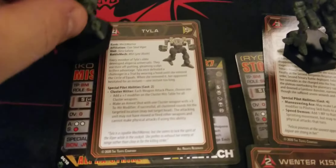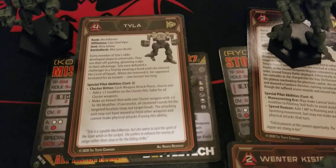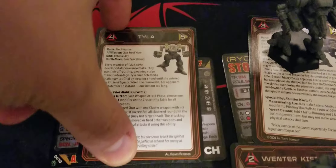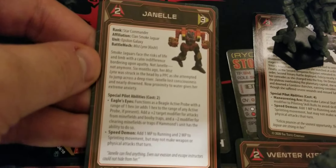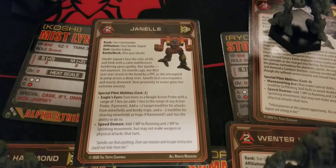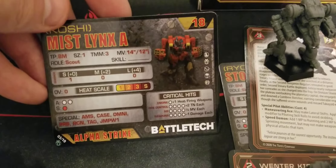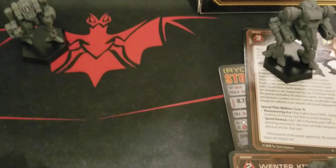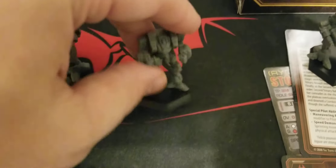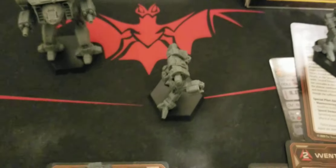Going a little bit lighter here — this is the Mist Lynx. We've got Tyla on one side for Clan Steel Viper, and flipping it over, Janelle for Clan Smoke Jaguar — so that's kind of cool, we've got two Smoke Jaguar characters so far. This is the Mist Lynx Prime and then the Mist Lynx A. This guy has a scout role, which you can definitely tell even without necessarily playing the game — certainly one of these is larger than the other.